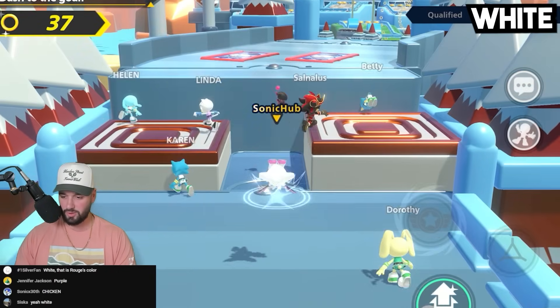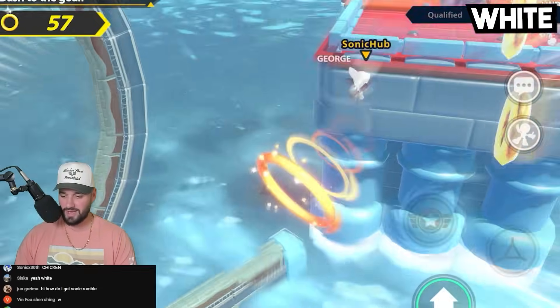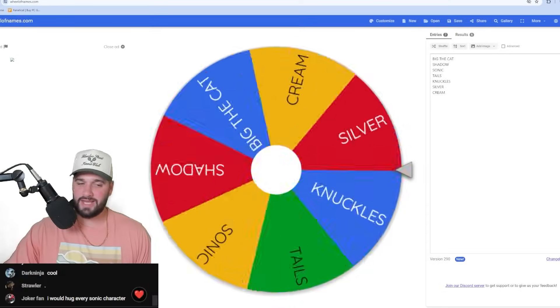We have to hit the balloons. That middle appears to be white. Oh my god, we almost touched it again. I don't know if I touched it — is that white? I think we touched white, guys. I think we touched white. Spin the wheel again.